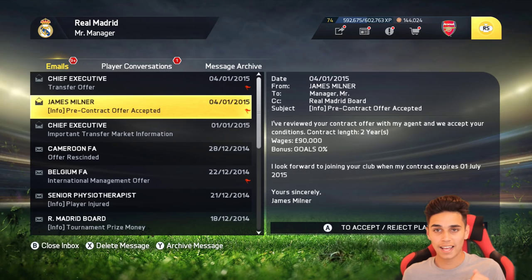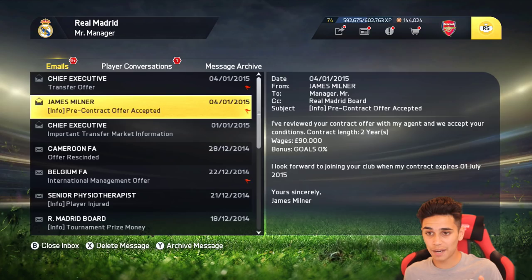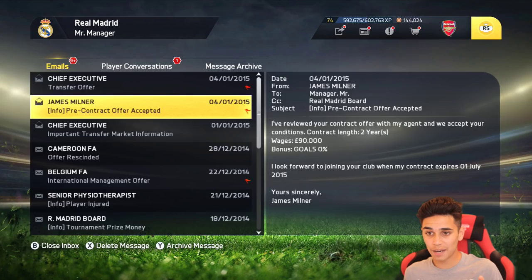James Milner has accepted the contract. I'll accept the offer — I know it's never going to happen in real life, but James Milner will now join the club at the end of the season. So that's the end of this short tutorial on how to find pre-contract players on FIFA 15. If this helps you, remember to smash the like button, and leave a comment down below with your best ever free pre-contract signing. Thanks for watching and I'll see you in the next episode of my Liverpool career mode series.